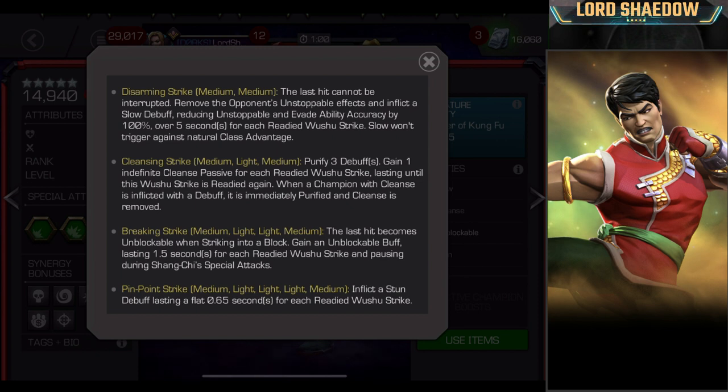The last one is the Pinpoint Strike: medium, light, light, light, medium — a full five-hit combo starting and ending with a medium. That inflicts a stun debuff lasting 0.65 seconds for each readied Wushu Strike. So if you haven't fired off any of the other ones and they are all ready when you do this one, you're going to get the longest stun.